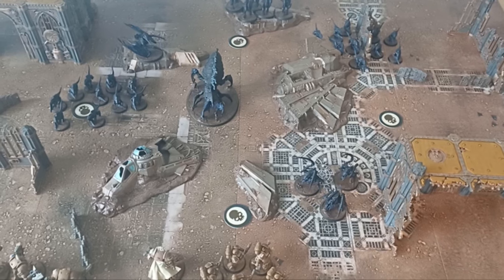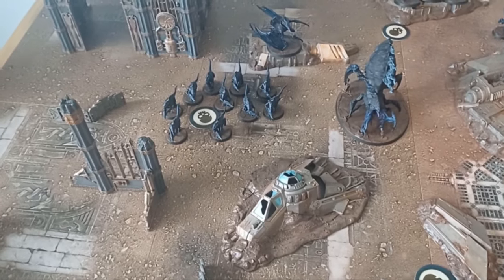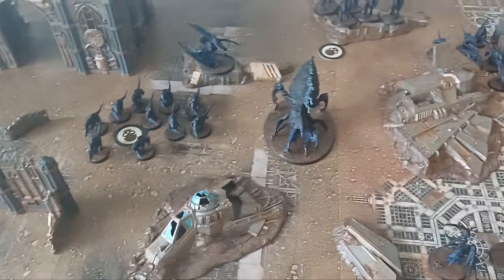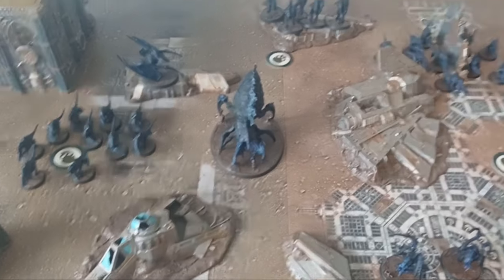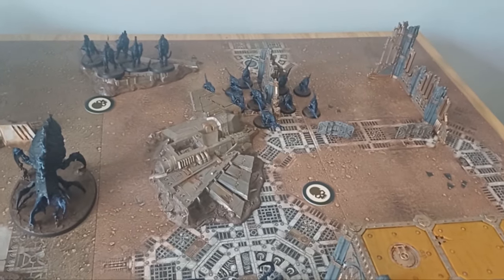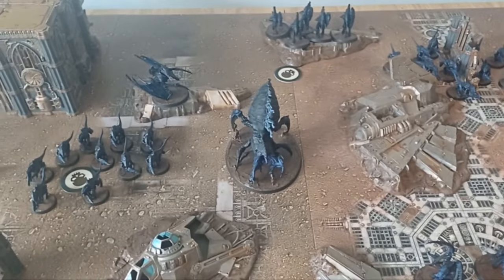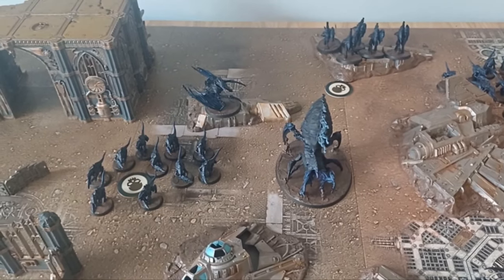End of Tyranid movement, turn one. The Termagants managed a huge advance roll and just ran up to take the flank objective. The Psychophage has run into the middle of the board so it can threaten absolutely everything. The Barb Gaunts have gone onto the ruins for cover, and these Termagants didn't get quite as far but will grab that objective next turn. The winged Tyrant and a winged Tyranid Warrior are in the back.